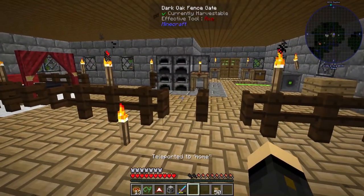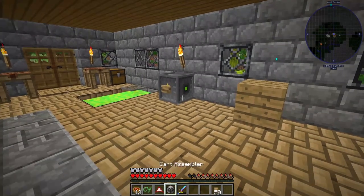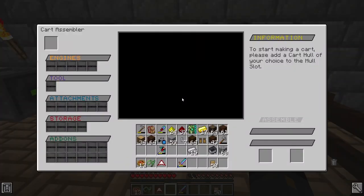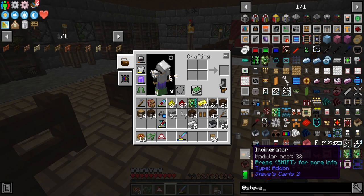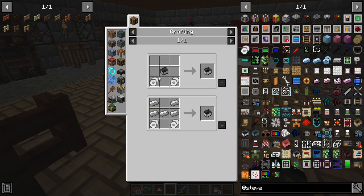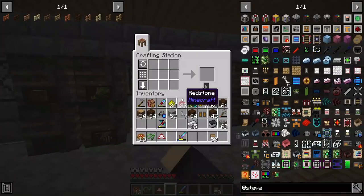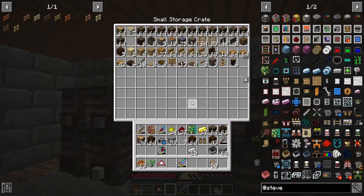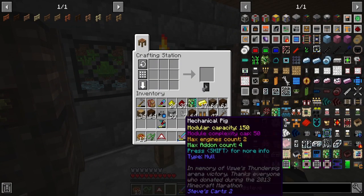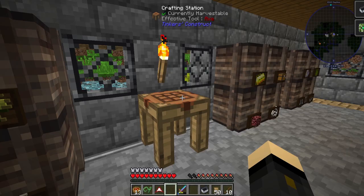I'm going to look at Tinkers and make the Tinker's shuriken — that's a really good ranged weapon. In the meantime, let's place the cart assembler down and get started. A Steve's Carts cart is different from a normal minecart — it requires a standard hull. We'll make up two standard hulls and get that crafted.